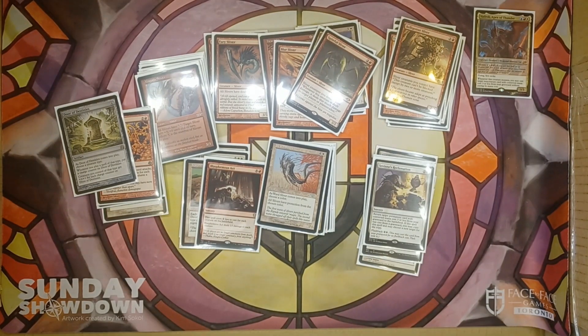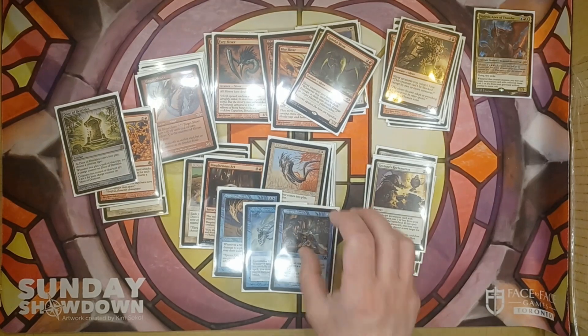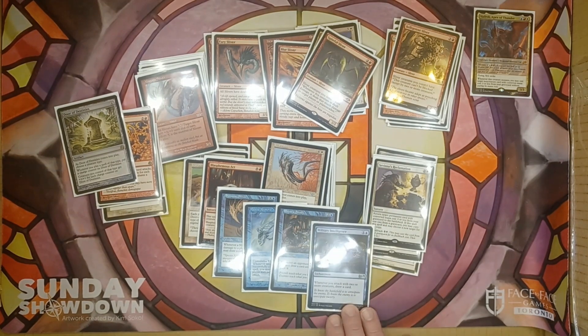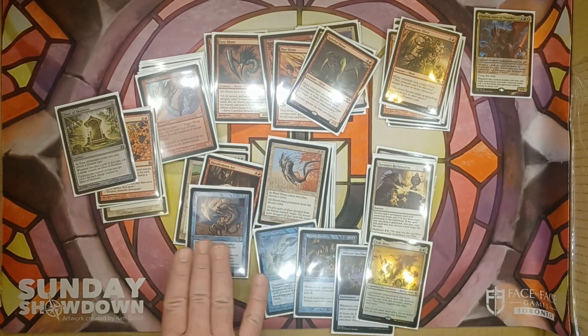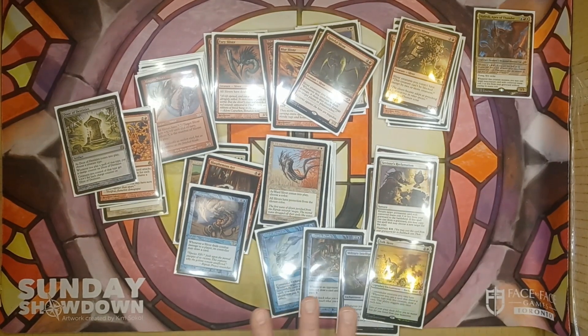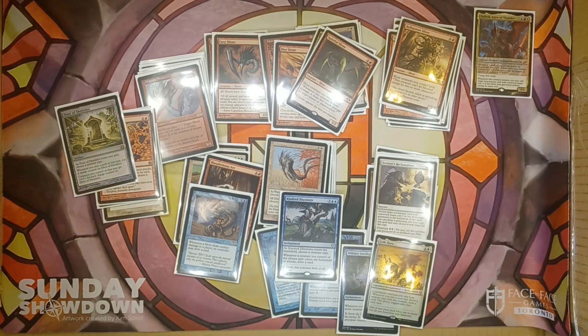We are also running a whole bunch of ways to draw into these Slivers. There's Synapse Sliver — whenever a Sliver deals combat damage to a player, we draw a card. Then there's Mystic Remora, Rhystic Study, and Military Intelligence for card draw. Folk Hero says commander creatures we control have 'whenever we cast a spell that shares a type with it, draw a card' — once per turn. And Kindred Discovery: whenever a creature of the chosen type enters or attacks, draw a card. We can windmill-slam Kindred Discovery, attack with five Slivers, and draw five cards.